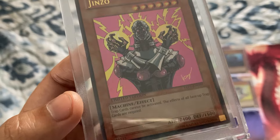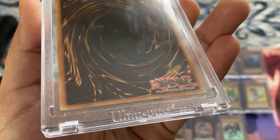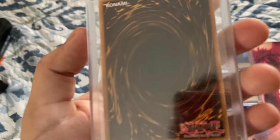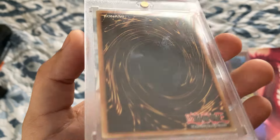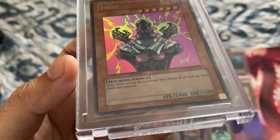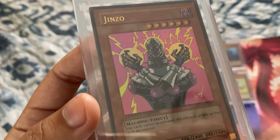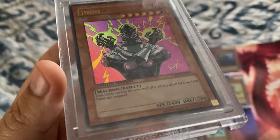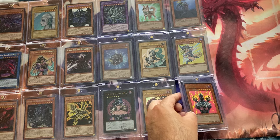Moving forward, one of my favorite designs — it's Jinzo. I like the sparkly purple-pinkish background. I feel like I like this art a bit more than the original Jinzo card art. I remember I used to run this in my original decks, which I was probably ruining before I accidentally gave my binder to someone I thought was a friend and never got it back — so I had to rebuy these. This Jinzo ran me twenty-five dollars. I feel like it tends to be a standard price for this one.